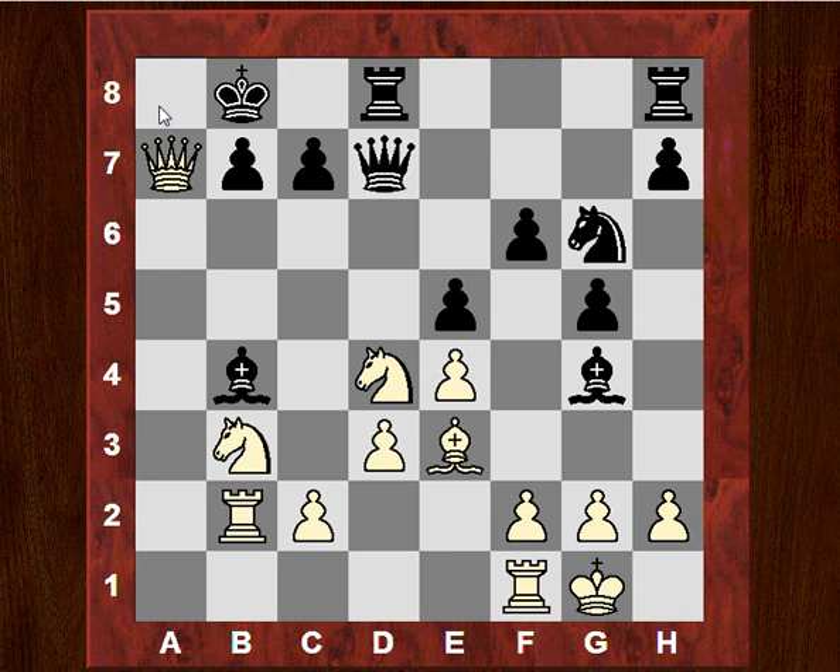White has a really beautiful Queen sack, and this is why I had to show you this: Qa7 check. The King moves, and we've got Qa8. After takes, we have a beautiful double check against the King.